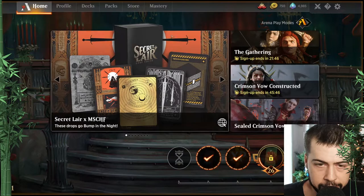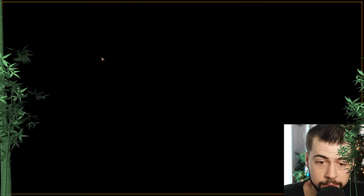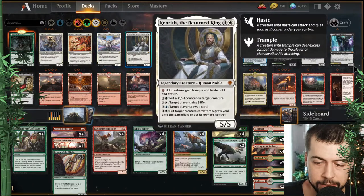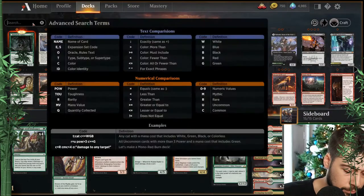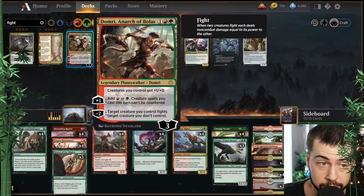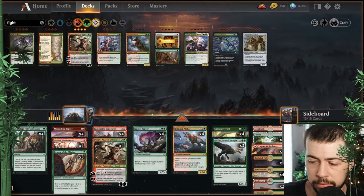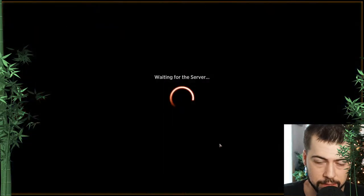I think we'll just take out Pyre of Heroes. It is a very small sample size but it's just never done anything for us. We'll add in a little bit more interaction — could be nice. The classic, awesome Primal Might. Domri has been good. Let's bring in Domri — always nice protecting against possible counterspells.